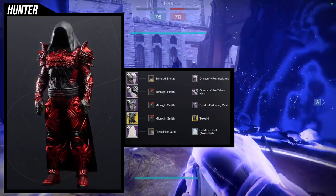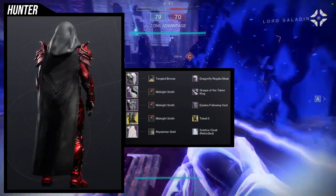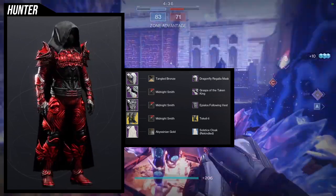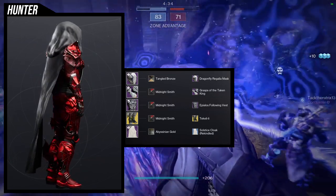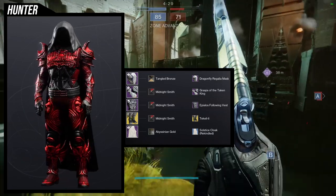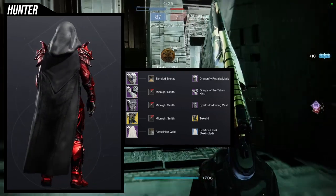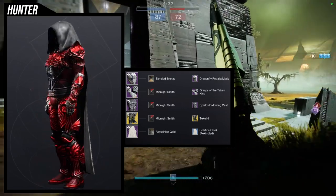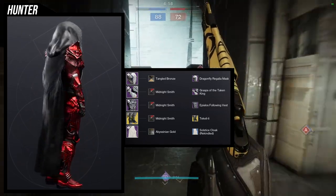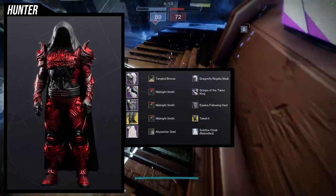There are other shaders you can definitely use. I would probably switch out Midnight Smith specifically because I don't like that there's discoloration on the arms - you can actually see silver in the red, which kind of pisses me off. The boots also have that discoloration; it's not as pronounced as the arms, but it's there. So I think this looks really cool - so much so that this is actually my Star Eater Scales look when I use it.